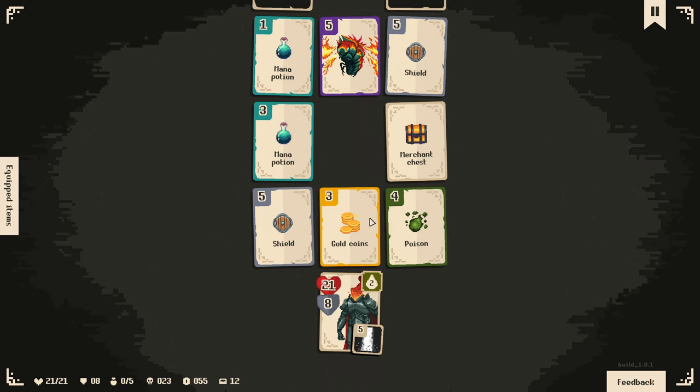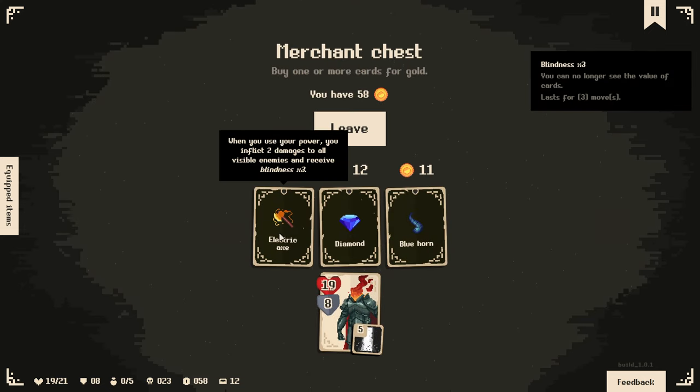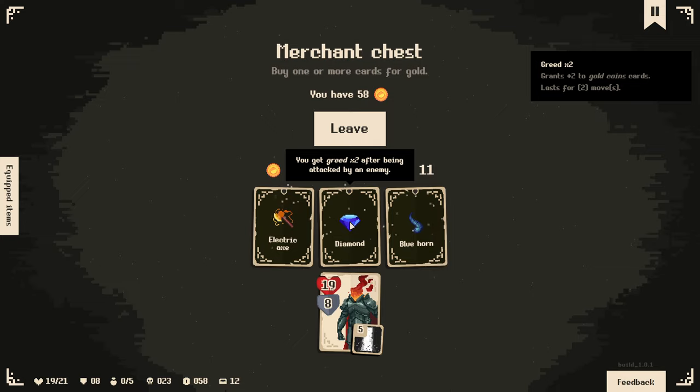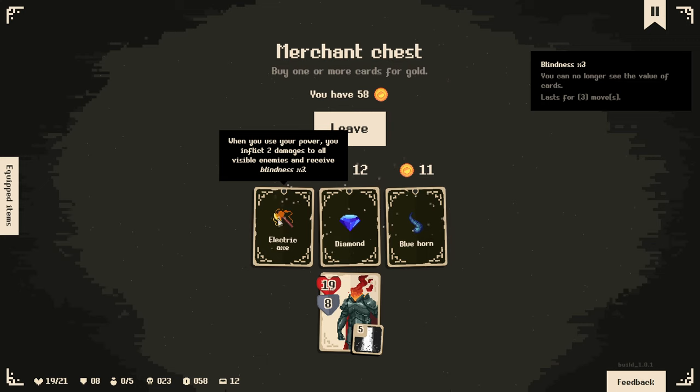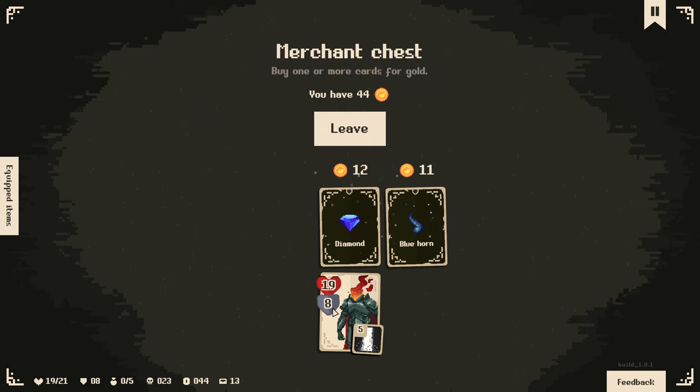I do have quite a bit of gold - could go for the merchant. We'll do that instead. Electric Axe - I haven't seen that one yet. When you use your power, you inflict two damage to all visible enemies, and receive free blindness. But I'm immune to blindness! There's also another Bluehorn. There's also an item that gives you greed times two after being attacked by an enemy. These are all pretty good. This Electric Axe is actually... it sounds really cool. But we don't use our ability that often, so instead of doing two damage it's four damage now. We have the money, so why not?